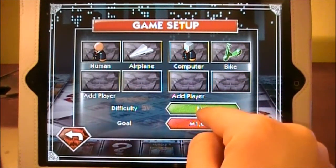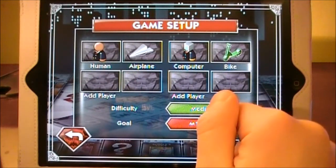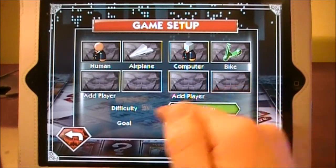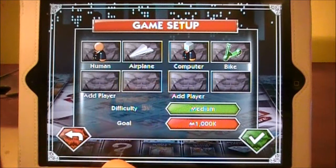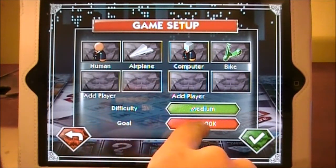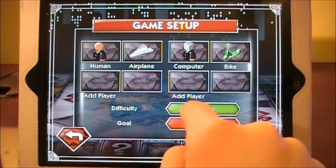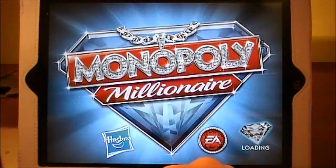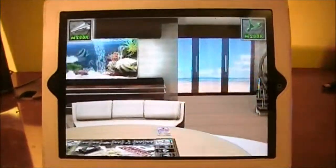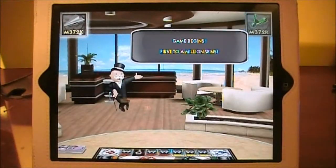You can see here you choose the difficulty: Easy, Medium, or Hard — we'll just do Medium. You can also set how many million you want to win. Basically how this game works is you want to get to a million to win, based on whether you choose one million or two million — it's personal preference. I'll just do one million. I won't make you watch the whole game since it will take quite a while, but I will play through some of it and show you how it works.